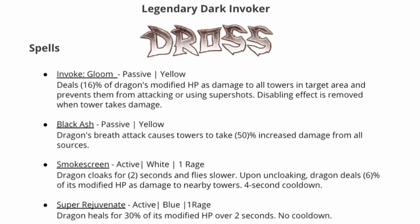The next spell is Black Ash, a passive that once the dragon's breath attack hits a tower, will cause that tower to take 50% increased damage from all sources. So if you use the first three shots on three different towers and then use the fourth invoke shot to hit them, they'll take additional damage. The Gloom invoke shot can hit at least three, maybe four or even five towers if placed correctly based on the radius. This is a big strength for Dross because the Gloom disable effect will stay until the tower takes damage, even when other dragons enter the flight.